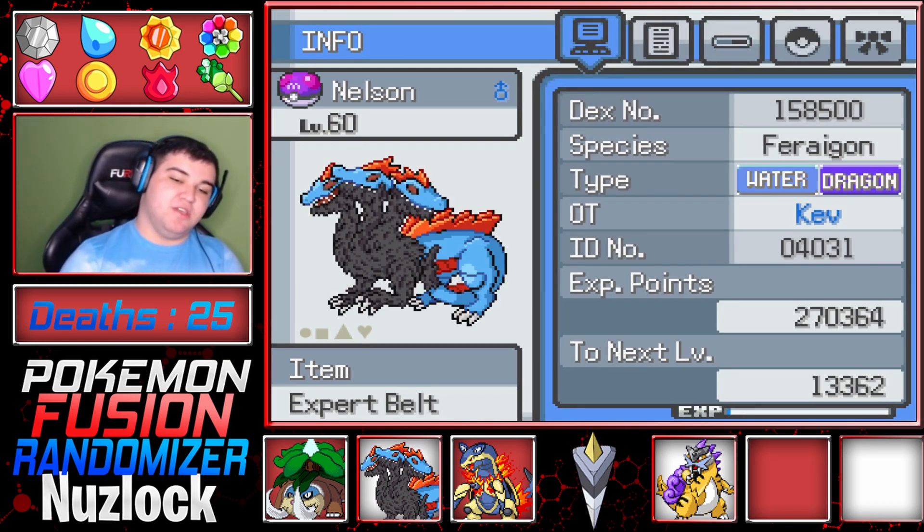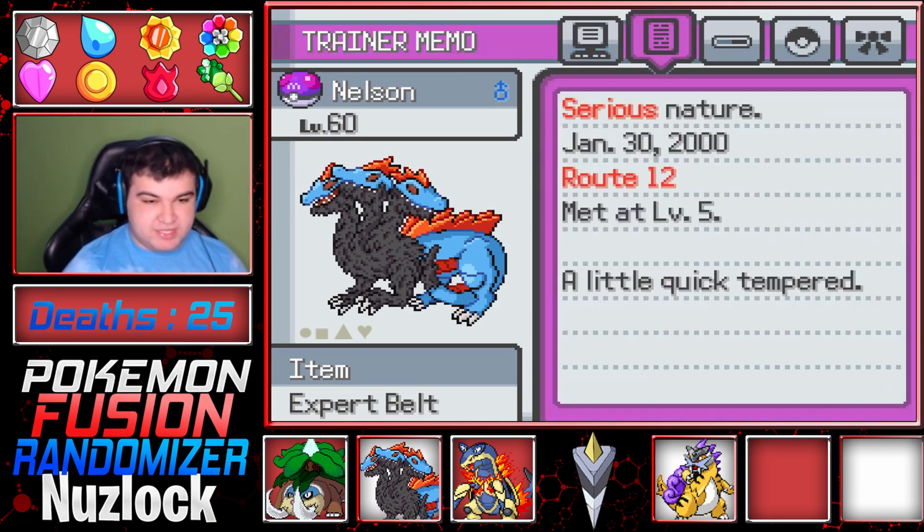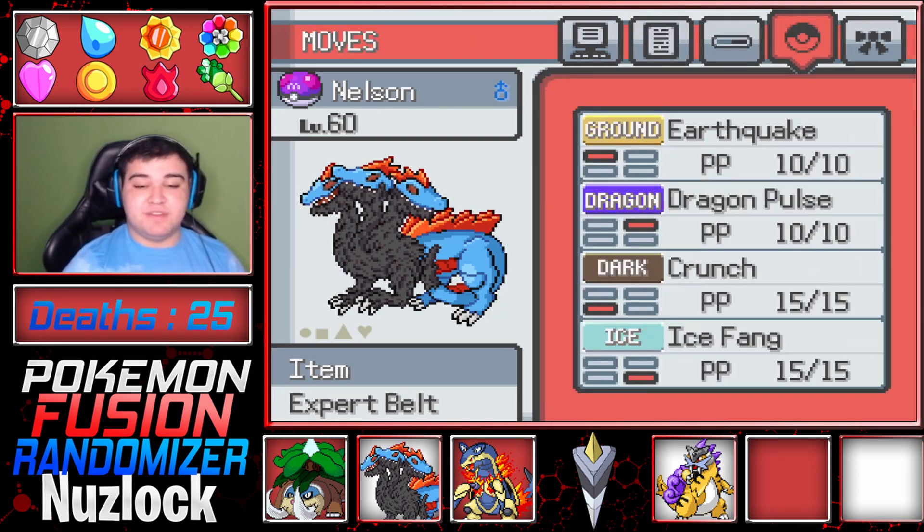Then we got Nelson. Nelson has been here for a good bit now. He has the Expert Belt — Faragon. Water Dragon type with the Expert Belt, Serious Nature, because he's serious. Ability is Levitate or Tinted Lens. Moves: Earthquake, Dragon Pulse, Crunch, Ice Fang.